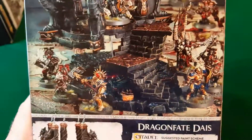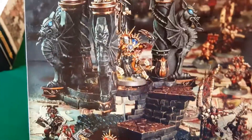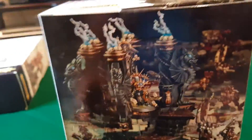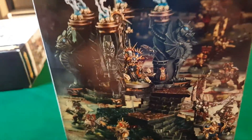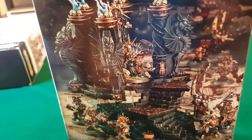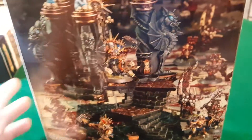The Dragon Fate Dais — now this one looks really cool. It's got a stairway, these dragon pieces, all this mystical stuff coming out. I really like this. I'm not so sure about the rules on it — I have to go read them again. I remember when I first read it, I wasn't too big on what it could do on the table.